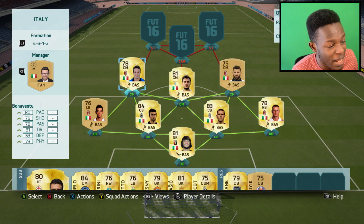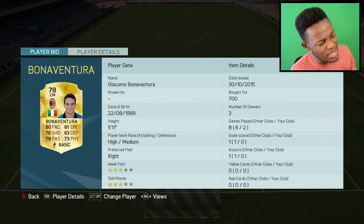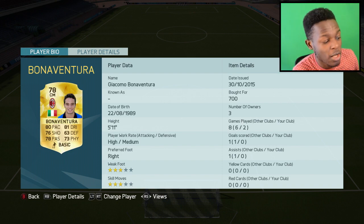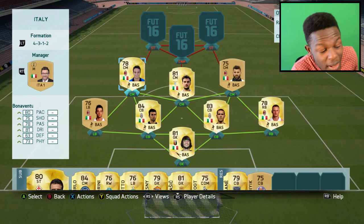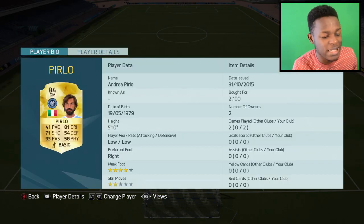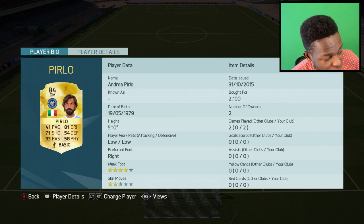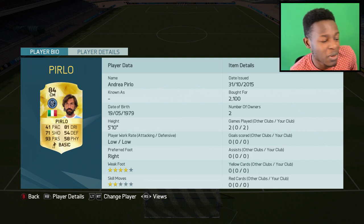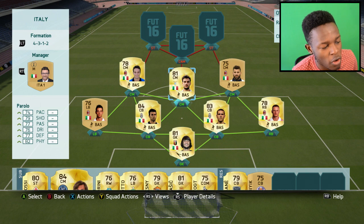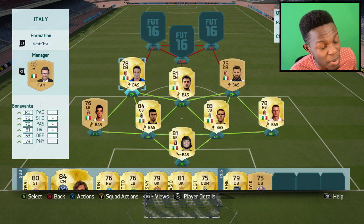For only 400 coins you should definitely buy Notcherino. And here's our last central midfielder — Bonaventura. Freaking insane name right there. 80 pace, 81 dribbling, 76 shooting, 78 passing — he's got some decent stats and was quite cheap so I threw him in. He plays well. Before him I actually had Pirolo in that position — he's on the bench. Pirolo cost me 2.1k coins and has great passing, so if you like creating chances that way, you can put Pirolo there instead of Bonaventura.